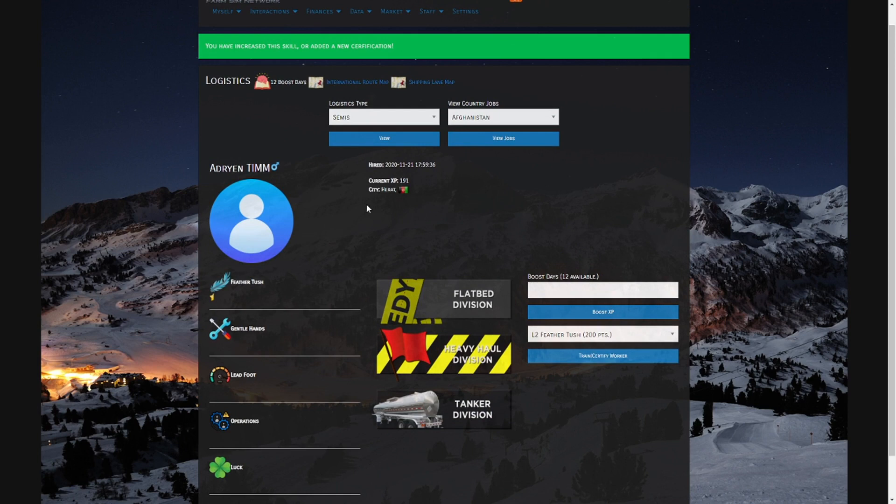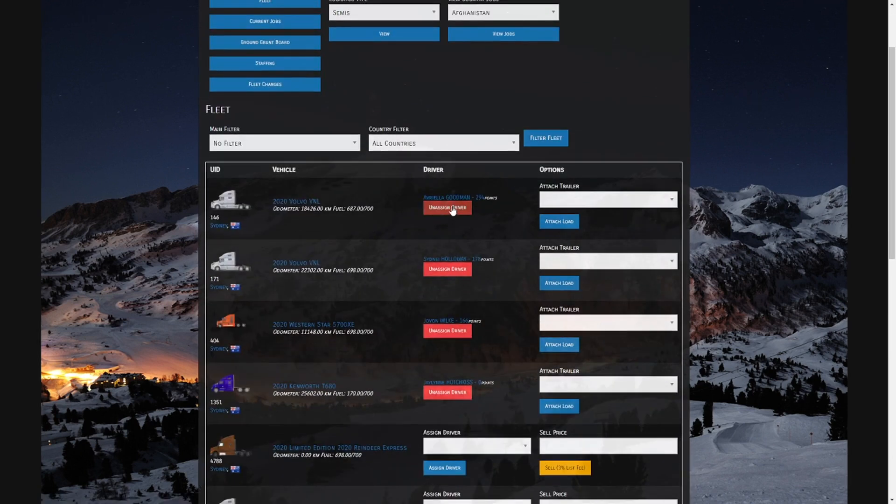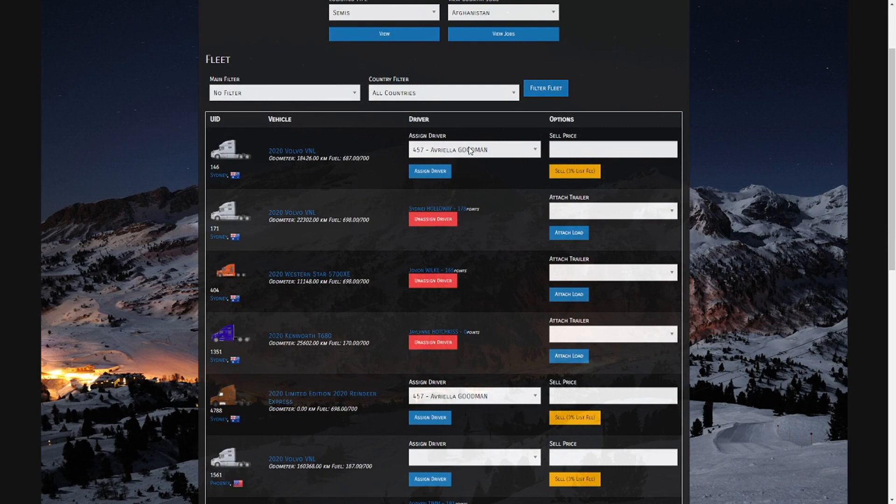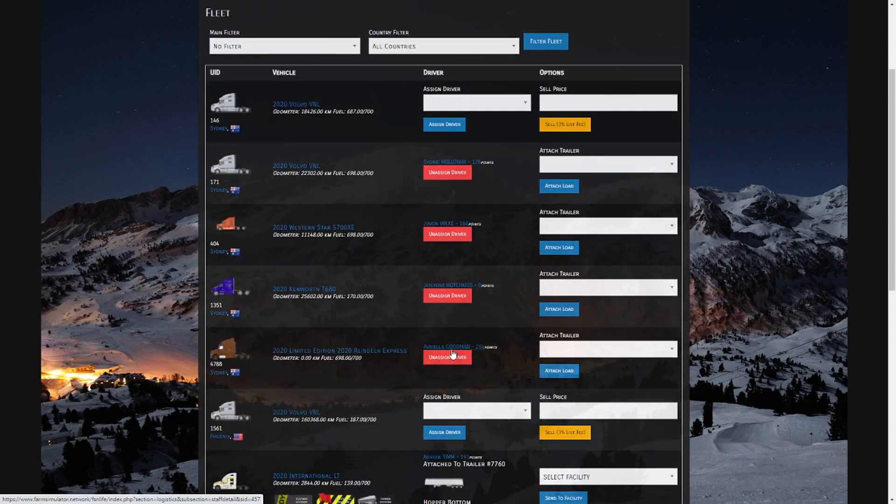The only other thing to know about drivers is if you need to move them. If you have a driver in one country but need them somewhere else, it's very easy — just remove them from their truck with the Unassigned button. Then you'll be able to transfer that driver to another location. You can put that driver back into any other truck in the same city. As you can see, she's now switched from truck 146 to truck 4788.